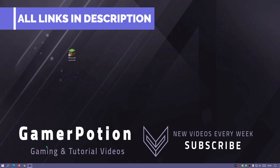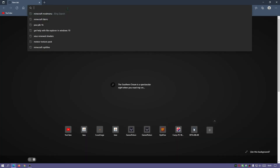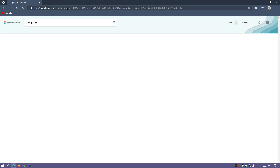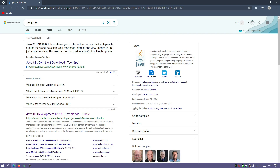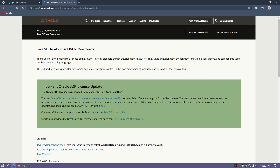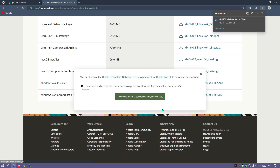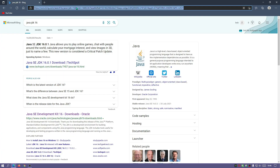First, we need to make sure Java is installed because we need it for the OptiFine installer to work properly. Open your internet browser and type in Java JDK 16 — I'll leave a link in the description. Go to the oracle.com website, scroll down, and since I'm on a Windows machine I'll download the Windows x64 installer. Java JDK version 16.0.2 has now finished downloading.